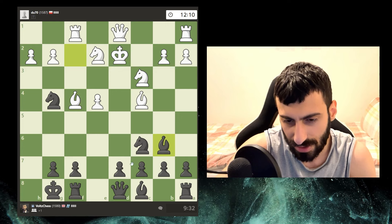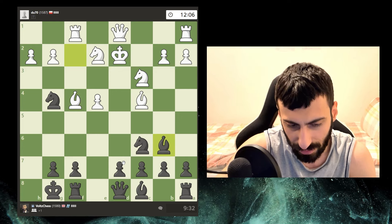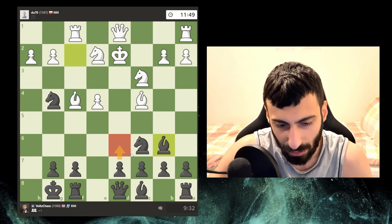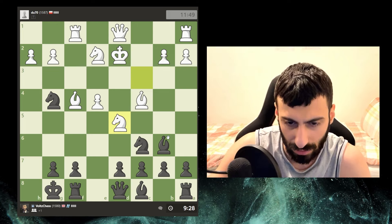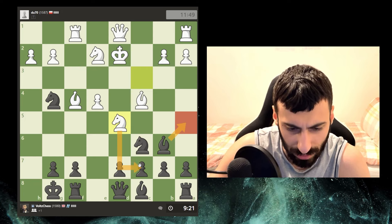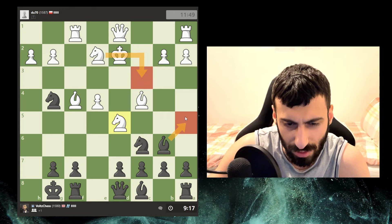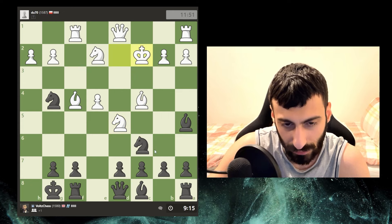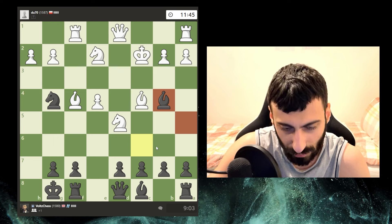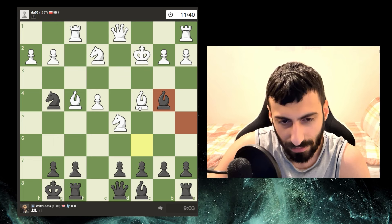I think it's best if I just move back. Now take, take - or is there something more forcing? I need to open the position up, I want to be in his face. I think we just have to play this then try to remove this. Maybe put my knight in here. What if I put my knight in here? Take with queen? I think maybe keep the bishop. One thing I'm guilty of is taking the foot off the gas. Let's try to fight in the center more. I can just deliver a check here.